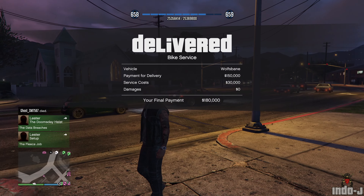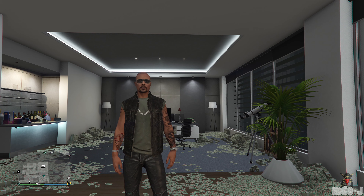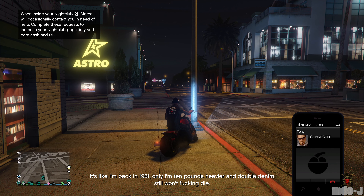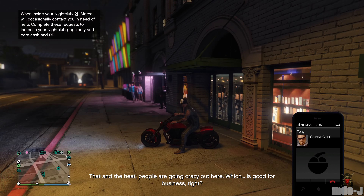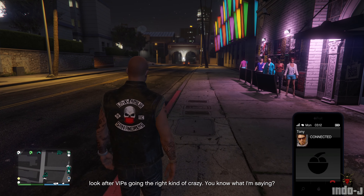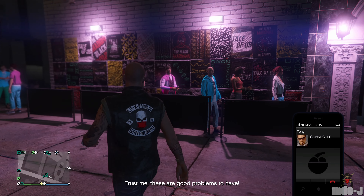You also get a call from Tony for the nightclub business: 'Have you seen these gas prices? It's insane — it's like I'm back in 1981, only 10 pounds heavier. People are going crazy out here, which is good for business. Marcel's gonna be in touch — we gotta ride this wave, kick out anyone going the wrong kind of crazy, look after VIPs going the right kind of crazy. Trust me, you've got good problems.'